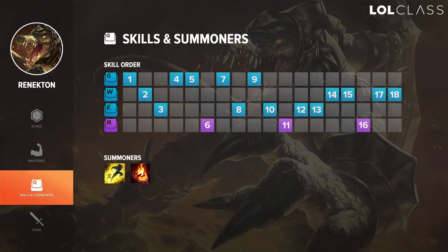For skill order on Renekton I start Q. Then if I'm against a melee I go W second, E third, max Q first, E second, ultimate whenever I can, and W last.